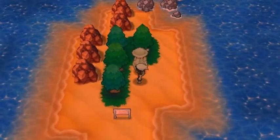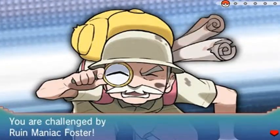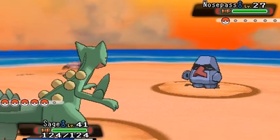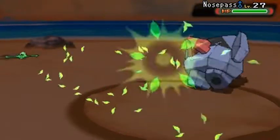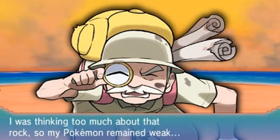Let's go ahead and use Sage of the Halo — I haven't used this guy in quite some time. He mentions there's supposed to be a mythical or mystical rock around here. Then we're going up against Ruin Maniac Foster, who comes out with his Nosepass. We go with Leaf Blade — and look at that, Leaf Blade takes care of business and everyone gets experience.